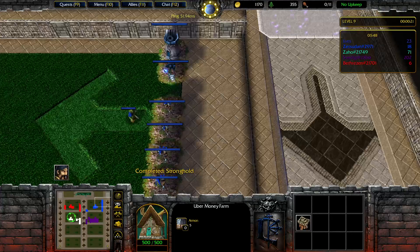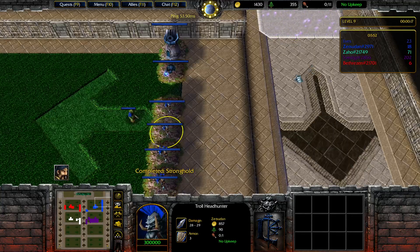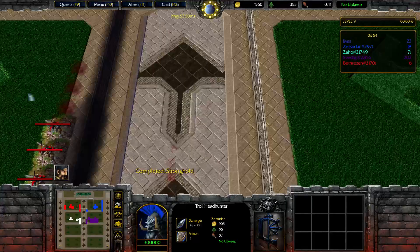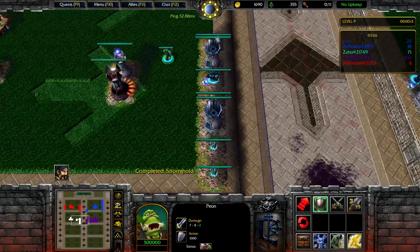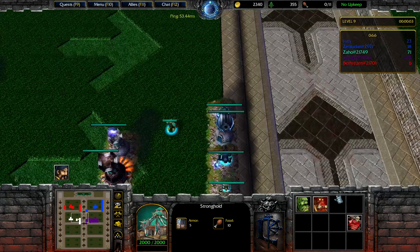So, why are you building here? Come on, dude. Really? Build here. Okay. That's a lot of gold, but 53 gold per second. I think it is not bad at all.